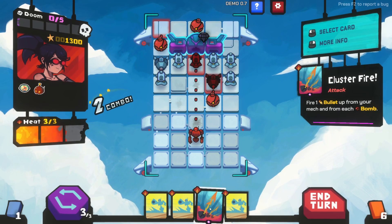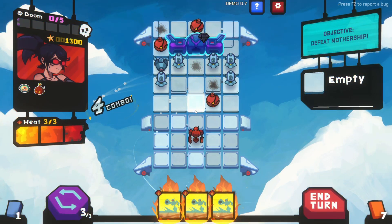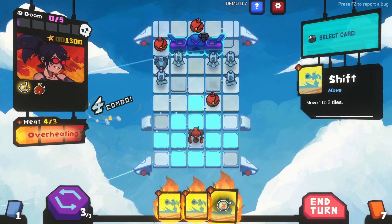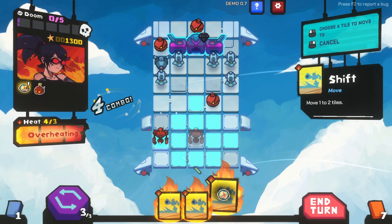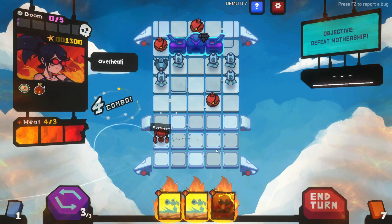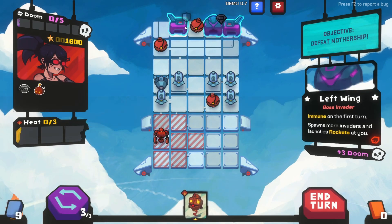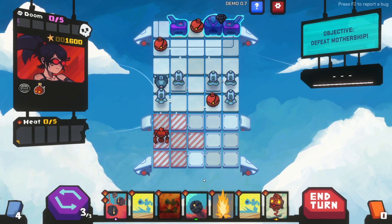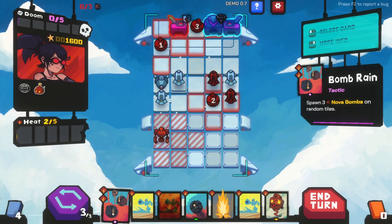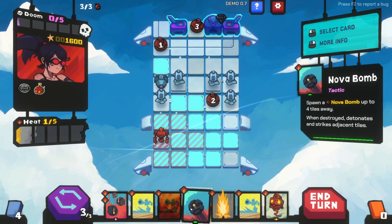Whoa! Alright so then we can spawn three bombs. We can shoot - whoa that was loud! Immune - do we burn for the first time? Why not. Oh it moves around! We can spawn a little friend who's going to get blown up. We can spawn new bombs.